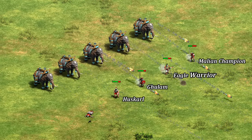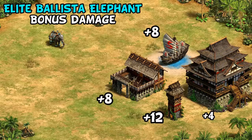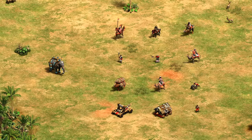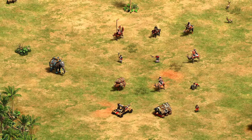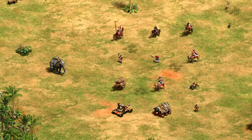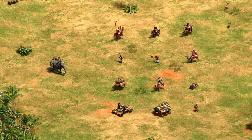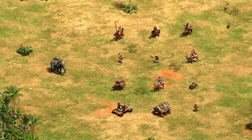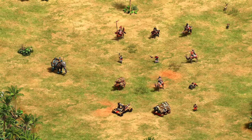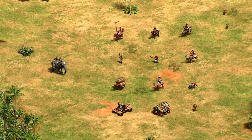A few hidden things about the unit: first, it deals bonus damage against buildings, punching through walls and gates especially, a bit faster than you'd expect, while they themselves take lots of bonus damage from anything anti-cavalry, elephant, or anti-siege. With that said, once you reach a critical mass, it can be quite difficult for melee units to get close enough to use those bonuses, so a few are more counters on paper or in low numbers, whereas in practice it's not so clear-cut, especially against halberdiers.